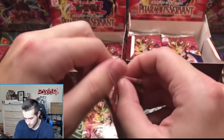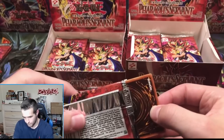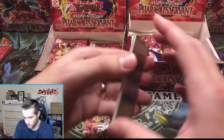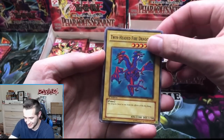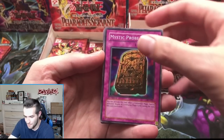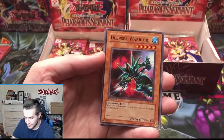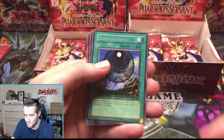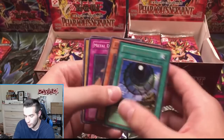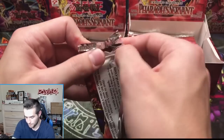Let's see what we can do. Twin-Headed Fire Dragon — that's been the first card of a lot of these packs. Mystic Probe, Solomon's Lawbook, Deep Sea Warrior, and a Dimension Hole. There are so many foils left in this box — wow.